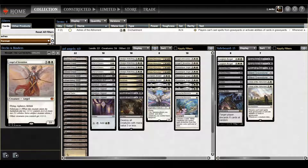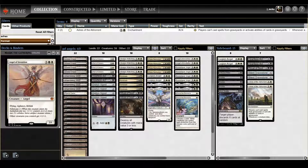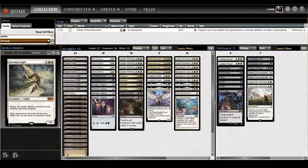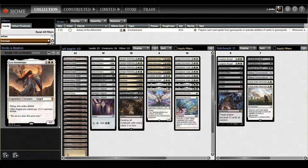At the five-drop slot: Angel of Invention, Baneslayer, and Lyra. They're basically all Baneslayers in a weird way. I feel like I have to play Baneslayer — I just want to try to make it good. Angel of Invention is basically another anthem effect with Lyra, and since it's not legendary you can play multiples. The fabricate tokens let you go wide if you need a blocker on the ground or just get tall with the Angel of Invention.